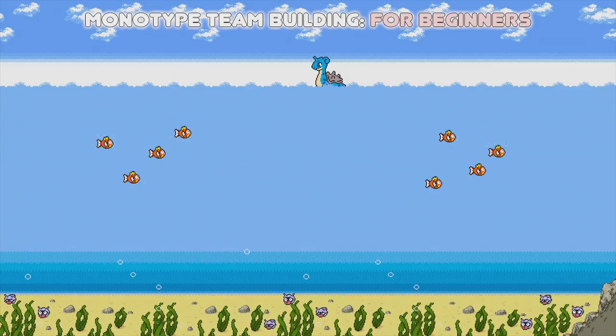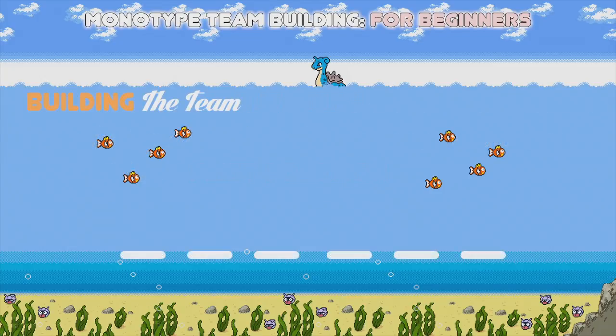So onto building the team — we're going to play mono water in the format of 6v6 doubles, and we're not using legendaries. The first mon we're going to use is Politoed with the Drizzle ability. Playing doubles mono water, the rain is obviously going to boost all of your offensive moves as well as giving you weather control on your side of the field, so Politoed is the first mon on the team.